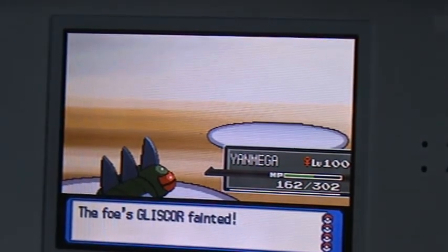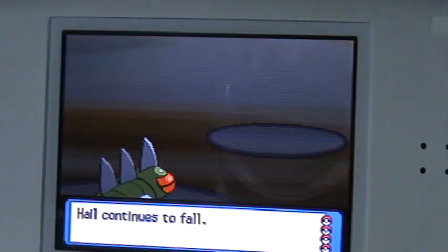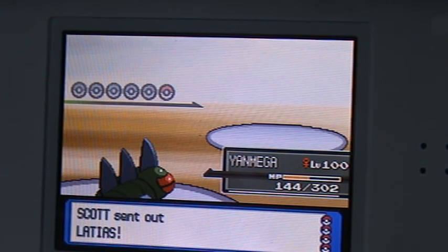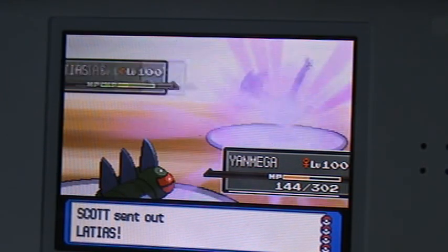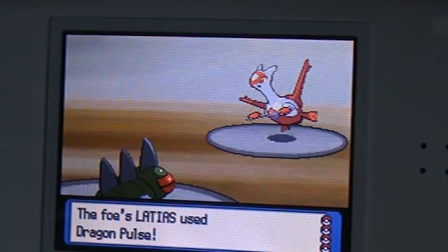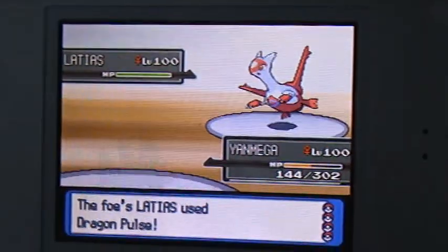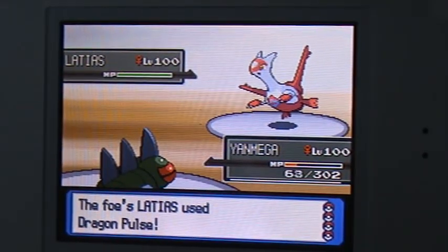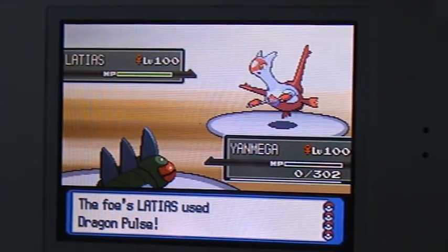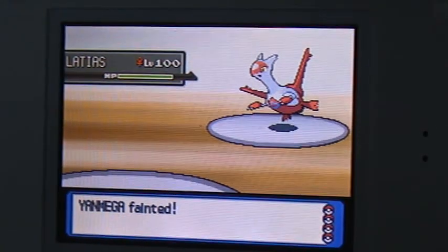Now we are evenly tied, but this is MegaDirt121's strongest Pokemon for this battle — Latias, which I believe is an Uber. Latias uses Dragon Pulse, which kills my Yanmega. MegaDirt121 won the battle.